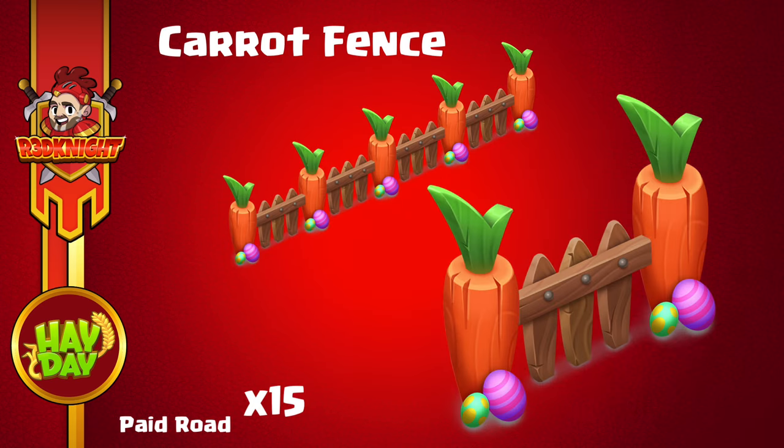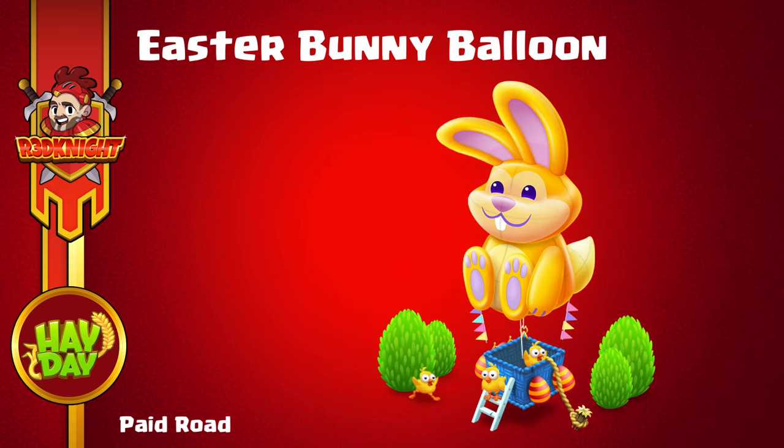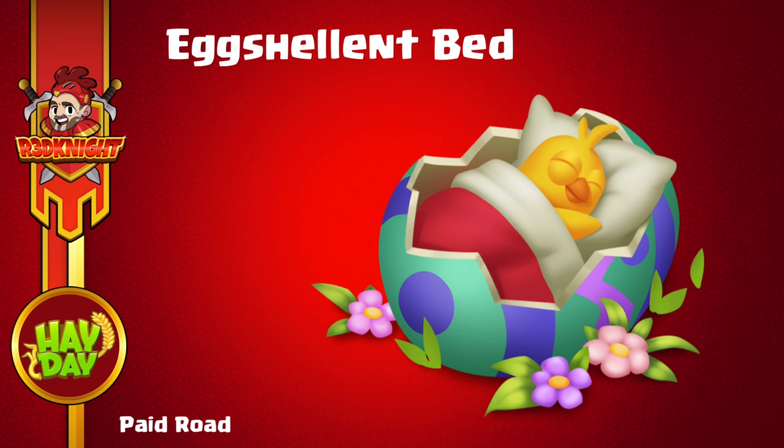On to the Paid Road — it starts off with carrot fencing. I like these carrot fences; I'll show you what they look like joined together. They go very well with other Easter decorations, especially the carrot designs. You've also got the Merry Pranksters — I like the squirty water coming from the flower. Next is the Easter Bunny Bloom, an existing decoration coming back that many of you have requested. And the last one is the Eggcellent Bed, another chick decoration that will be added to the chick deco collection.